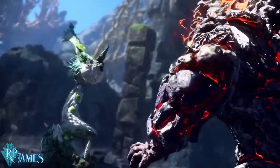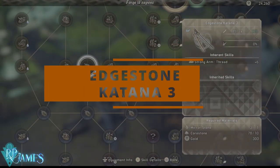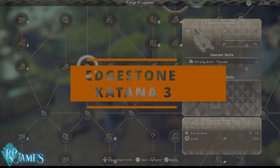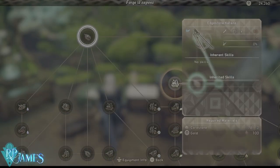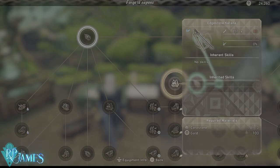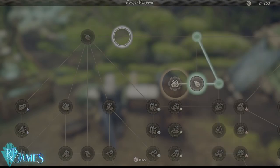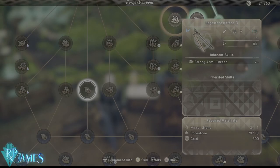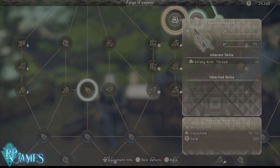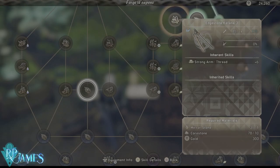The first weapon we're considering is the Edge Stone Katana 3. One thing to keep in mind when crafting is that we're going to take into account damage, how easy the weapon is to get, and how many buffs it can have — because that's very important in character building. The downside of this weapon is that it's not going to have that many inherited skills, which we'll cover in a different video. In early game, however, that doesn't matter that much.